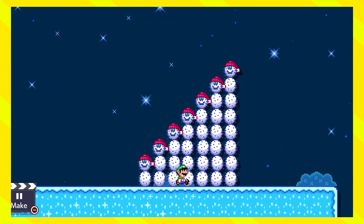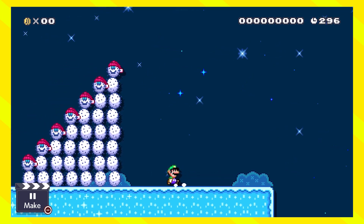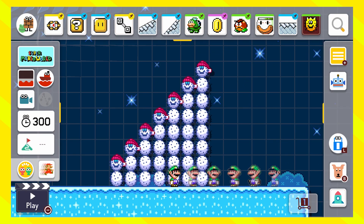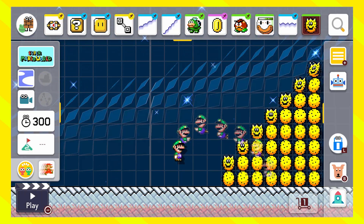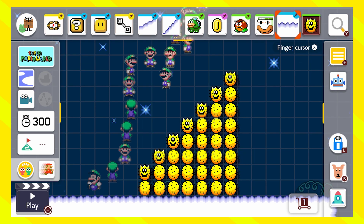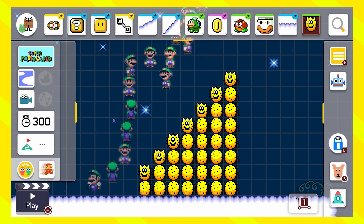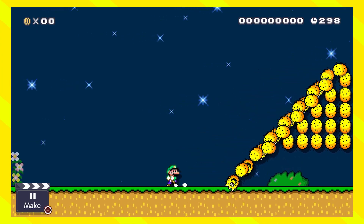The next thing is really easy and will really help you out. You can just place down a Poké and tap on it — see what the options are. You can give it a Mushroom and Wings, but that's not all. Also try changing the course theme and the game style to see what works best for your idea. And if you still don't have an idea, don't worry — I have a lot more ideas to cover.